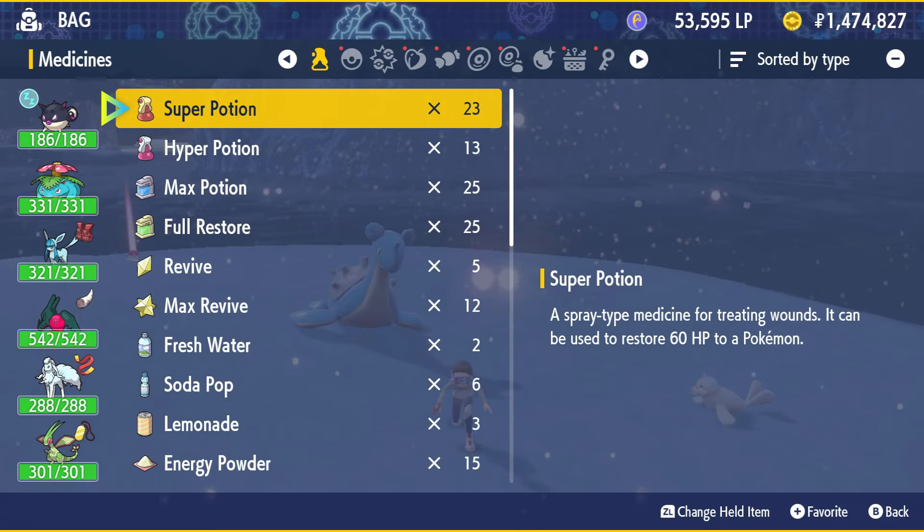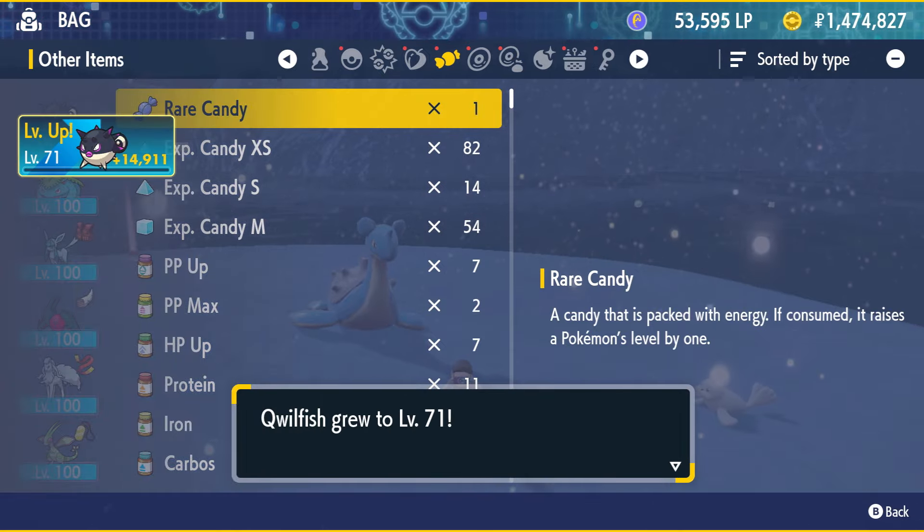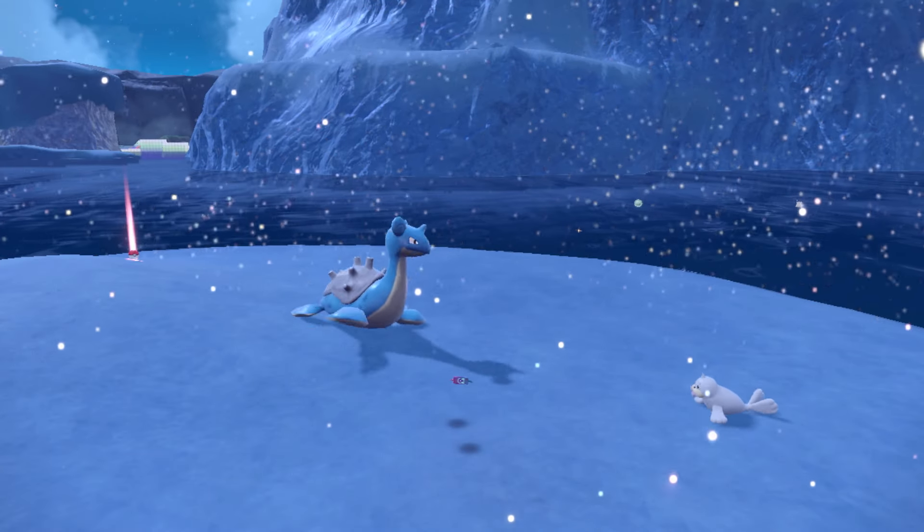So the next step is just to level it up. If you head over to a rare candy, just give it one rare candy and we will see it evolve.